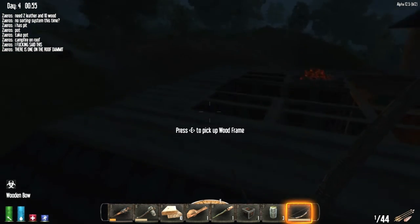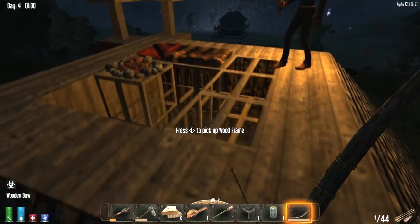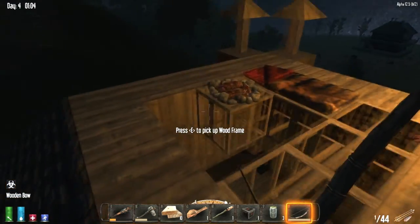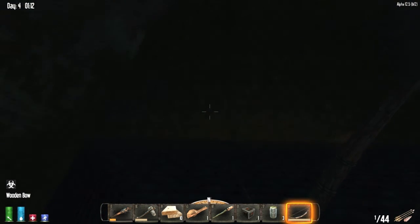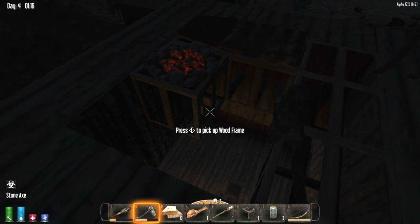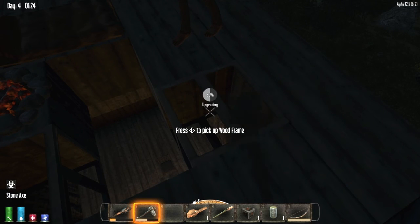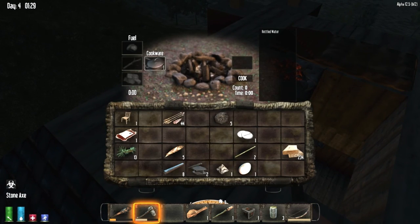We need two for a cooking grill and a cooking pot. That's what I'm saying. Somehow picked up a wooden frame, just put it down. Where is it? Okay. This game is awkward. There you go. Cooking pot.